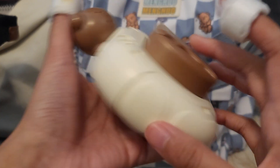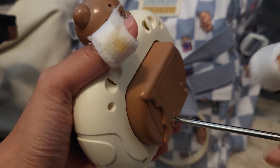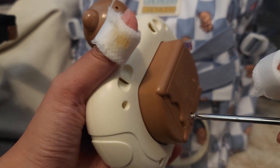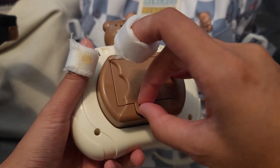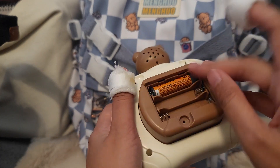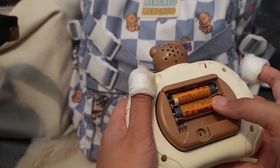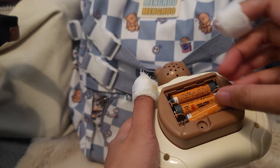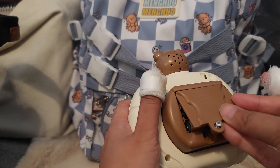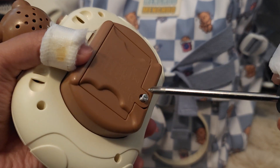Since we have discovered that this baby is empty, we'll go ahead and unscrew the back. This is a practice that I've started to do for myself — whenever I'm not using my pop it, I take the batteries out. Okay, found it — cool!